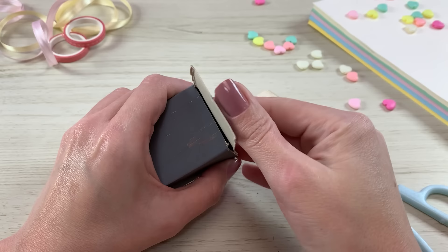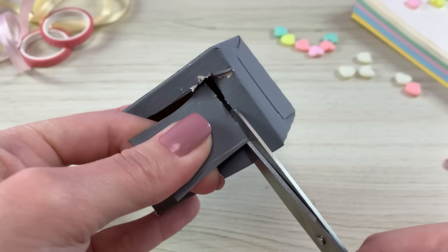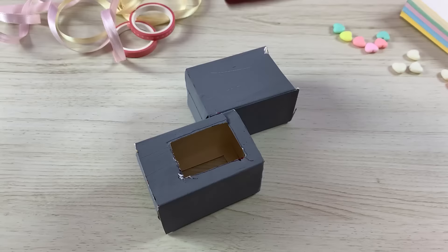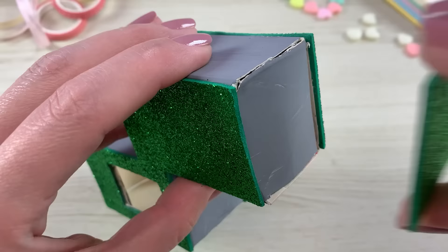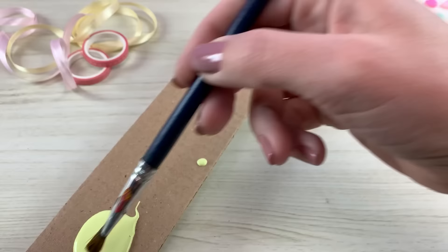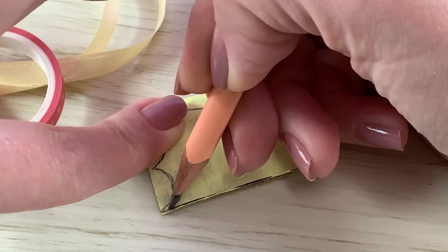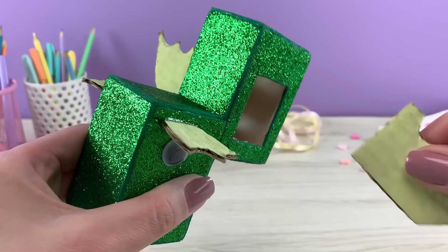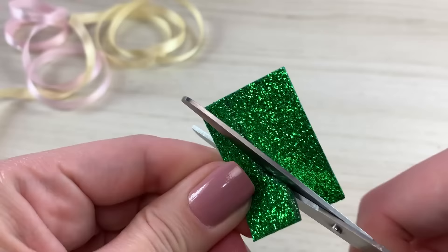There's a ferocious dragon who has our precious key. We need to get it back so we can set the king free. We've got ourselves a plan. It's pretty crafty. Huzzah! Huzzah! Huzzah! We can't approach as knights for the dragon's very wise. What we need is a great disguise. We better work together if this plan's gonna fly. Huzzah! Huzzah! Huzzah!